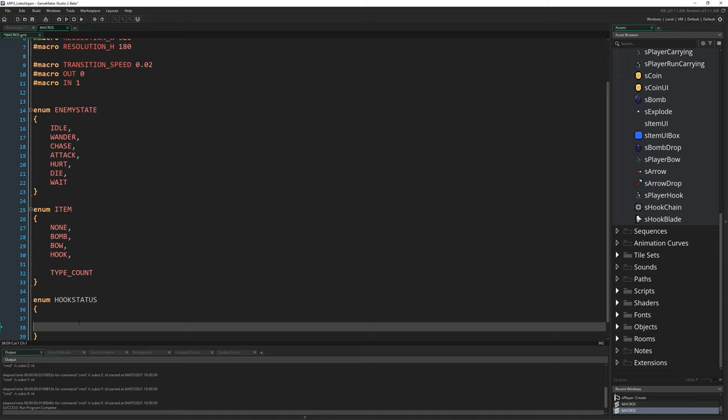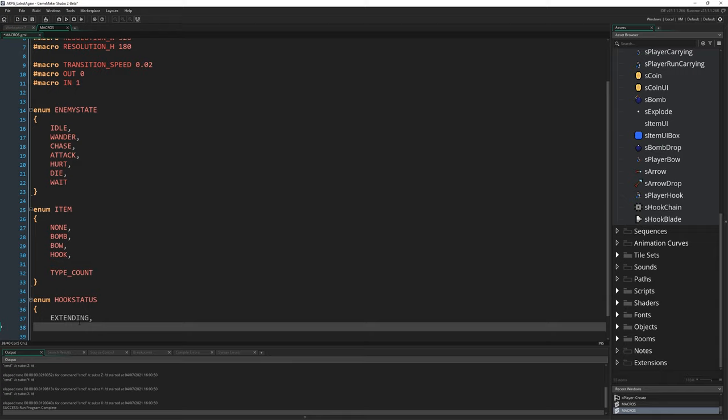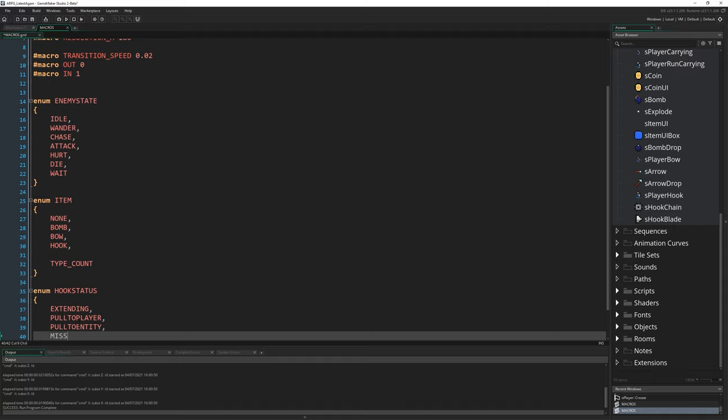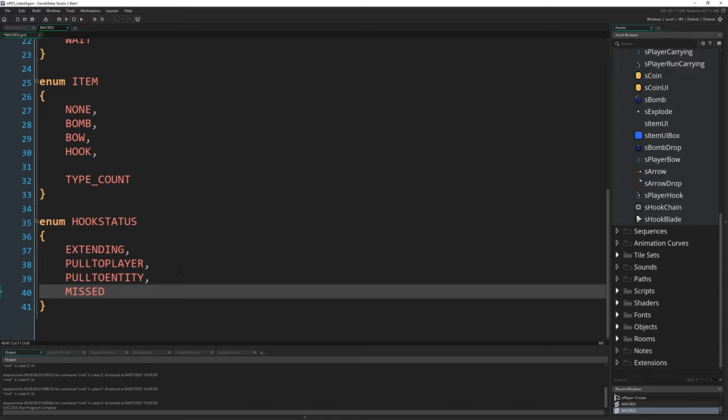The hook_status enum will have these states: extending - where it's extending every frame looking for something to hook; pull_to_player - for dragging the hooked thing towards us; pull_to_entity - for dragging the player towards the hooked thing; and missed - which means we haven't hit anything or hit a blocker and we're retracting, then go back to the normal state.